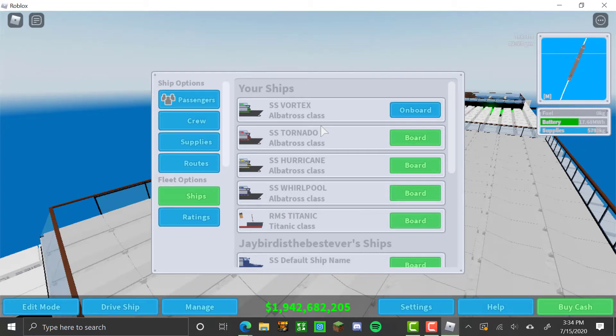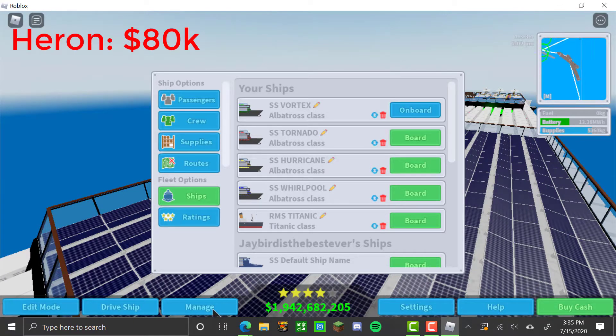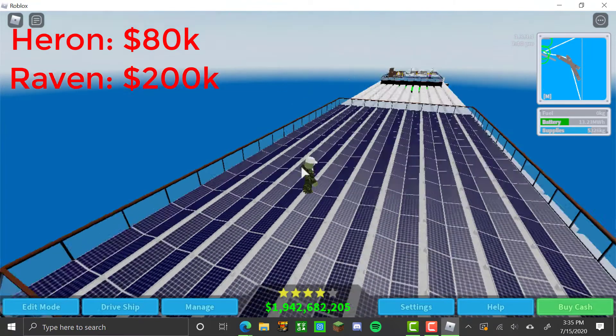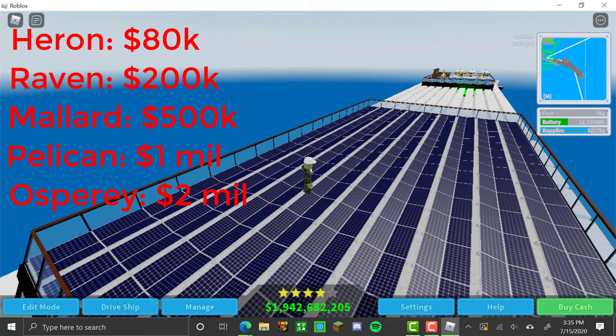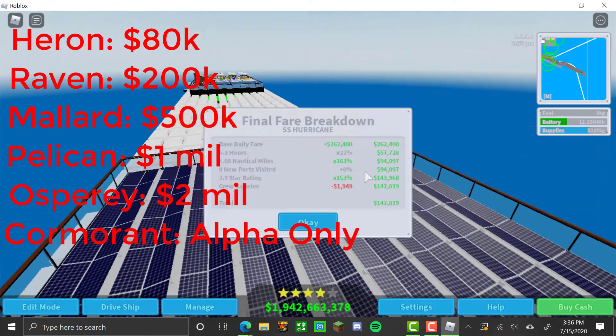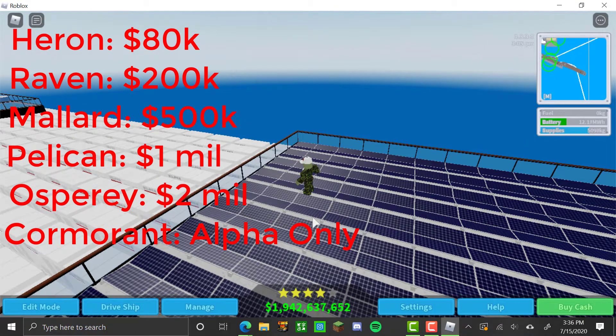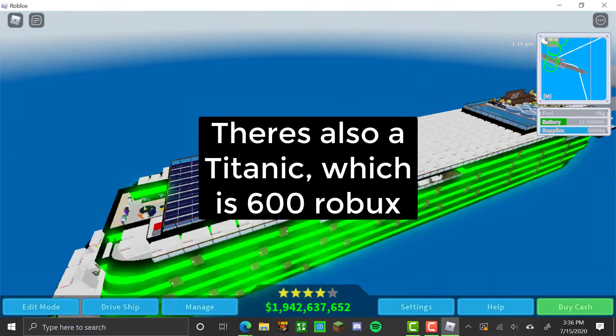When you very first start this game you start out in a Heron which is $80,000. Then the next one is a Raven at $200,000. Next is the Mallard at $500,000 — half a million. Next is a Pelican at a million dollars. The Osprey is two million dollars. The Cormorant is an alpha tester-only ship, so if you see one, whoever's using it had this game in the alpha stages. Then there's the Albatross, which is what I have, at four million dollars.